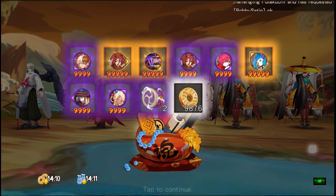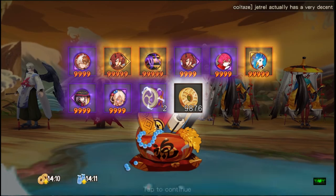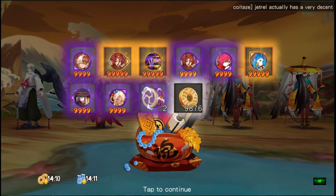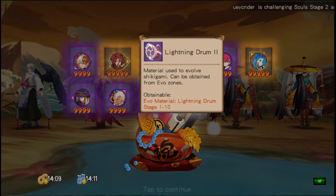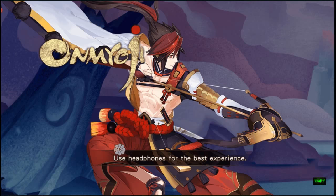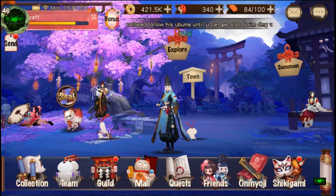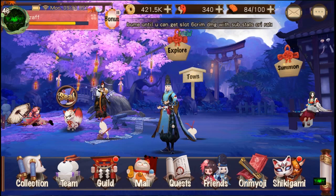No luck on a grade six soul this time, but we got some grade five souls. It's completely random - drops can be between four to eight or even more. If you have your coin bonus on you can get close to 20k coins, and you also get some evo mats. That is how you get grade six souls.